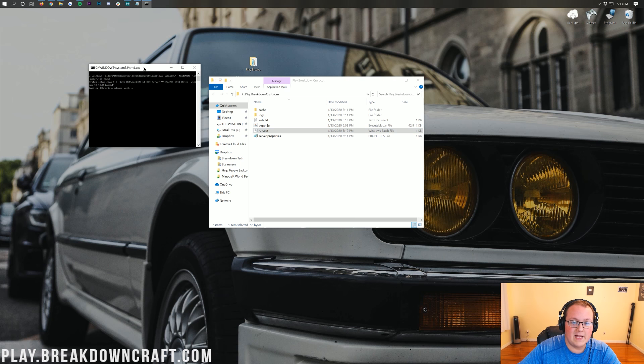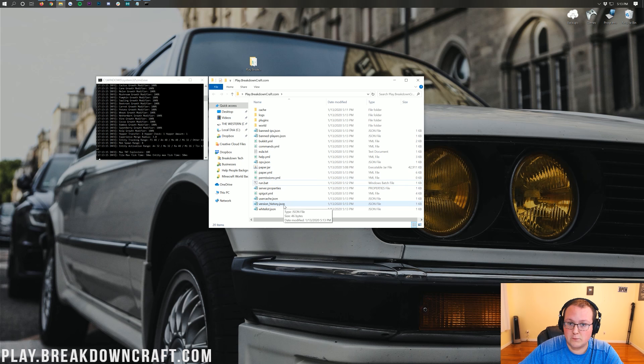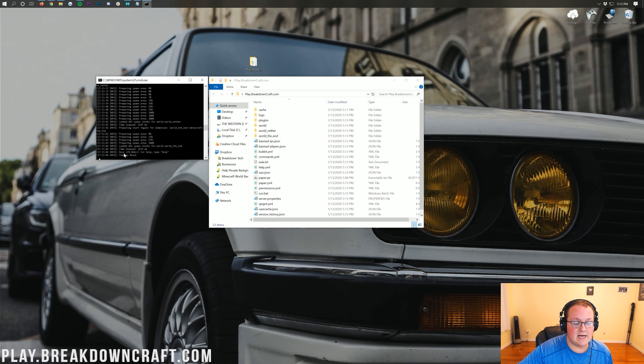Double-click on the run.bat file and everything will start right on up. At this point you have a paper server started locally. Once the spawn area finishes preparing — I'll do a quick jump cut — we can see it says 'Done,' finished in about 30 seconds. Not too bad.